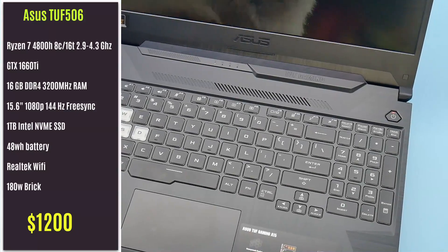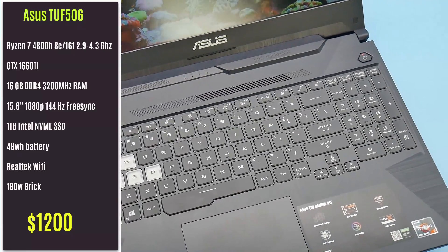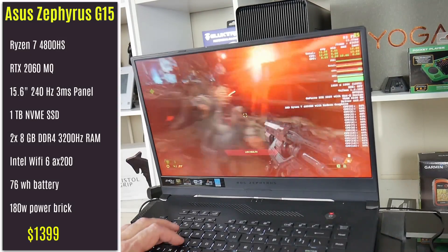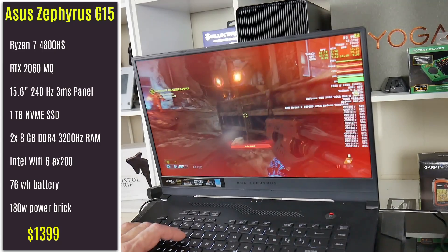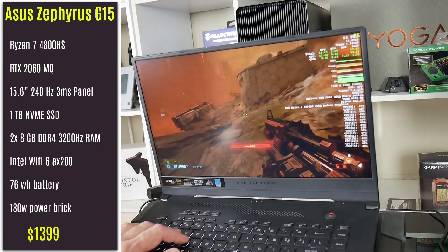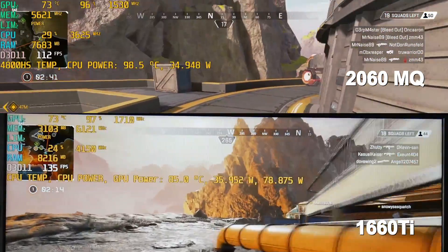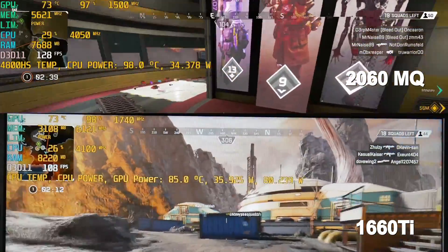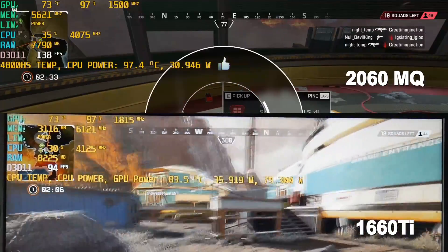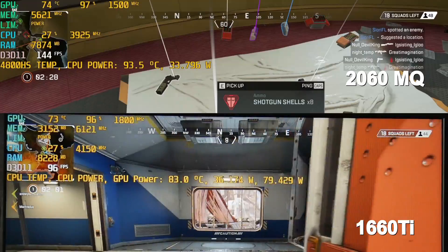I have chosen two similar systems. The 80W GTX 1660 Ti is in the ASUS TUF A15, which I have reviewed. It has the Ryzen 7 4800H CPU, whilst the 65W RTX 2060 Max-Q is in the ASUS Zephyrus G15, and that has the Ryzen 7 4800HS CPU. Both systems have 16GB of RAM running dual channel. In all footage the 2060 Max-Q is on top and the 1660 Ti is at the bottom, and all footage is at max settings unless otherwise stated. Both laptops are also run using the turbo mode setting.